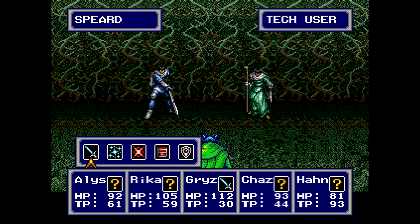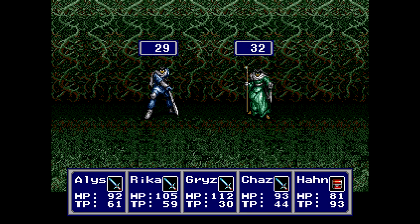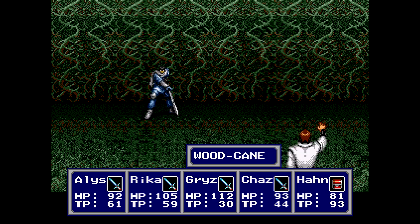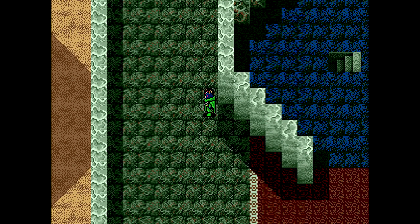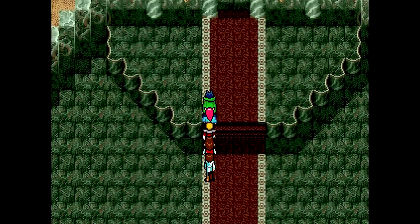Just use my macro that I have here. That way I can heal anything they do to me — but looks like not today. I don't think anyone needed healing, but it was there. Anyway, no elemental weaknesses to worry about there. Let's see if we can find Demi around here and get out in one piece.